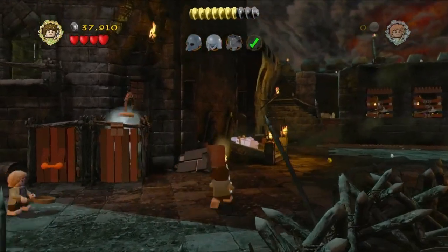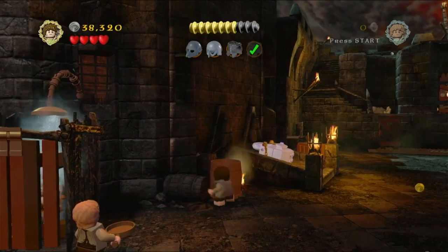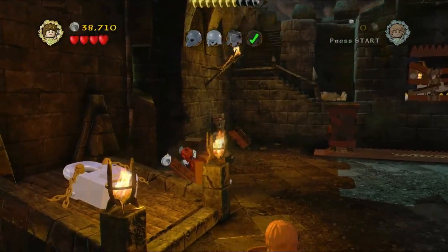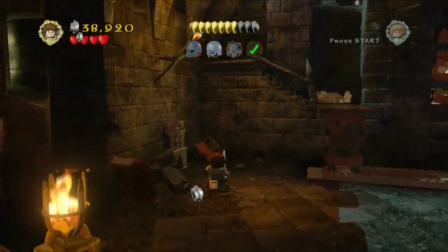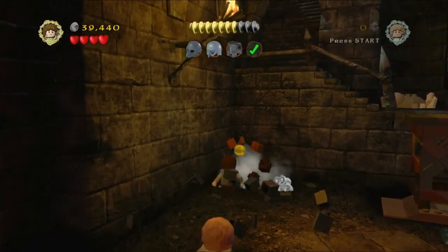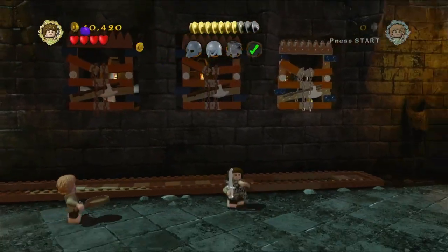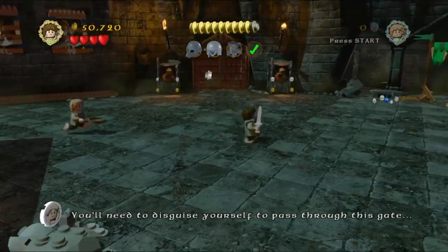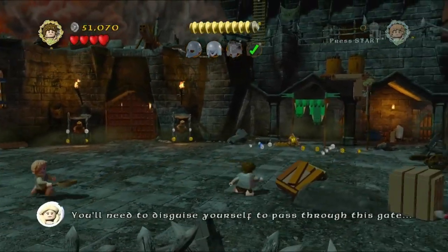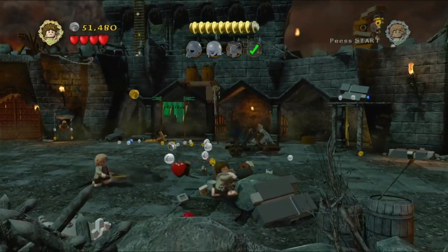Now we're going to proceed over here to the right of this more open section, smashing some stuff up for more studs. You can see a little purple stud up there in that little compartment — we'll pick that up with Track Studs. Then you can see in the back there's a little outpost — that's what we've got to head through to get into Mordor. Obviously we've got our disguises up, but we need to complete them first.